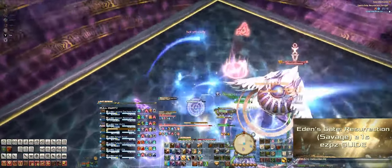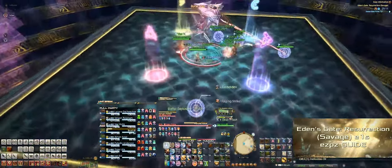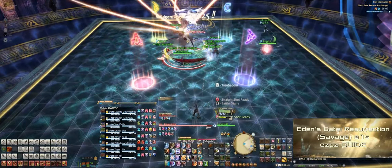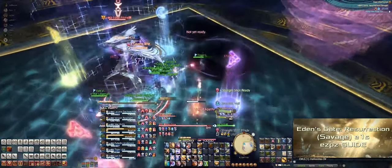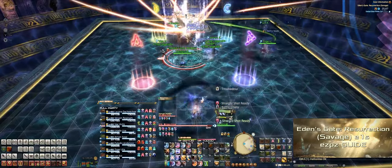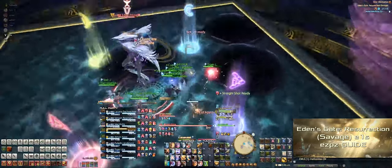At this point it really doesn't matter where the DPS drops it now, but later in the fight you're going to have to do the same mechanic again, and if you drop these AoEs on the diagonals you're going to be covering the safe spots. So it's best to practice dropping them on the cardinal directions away from the middle.